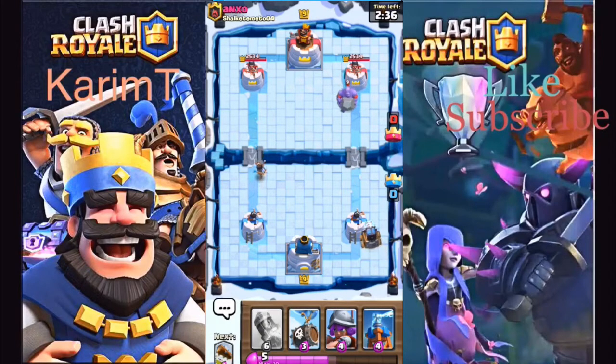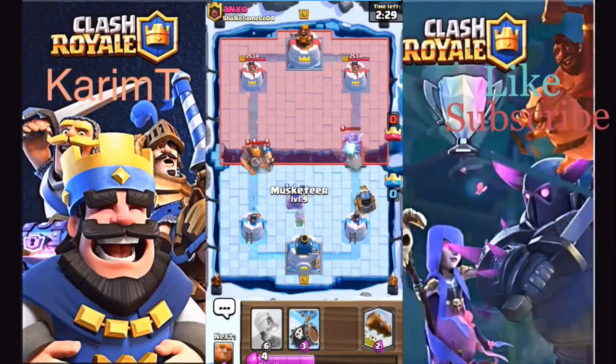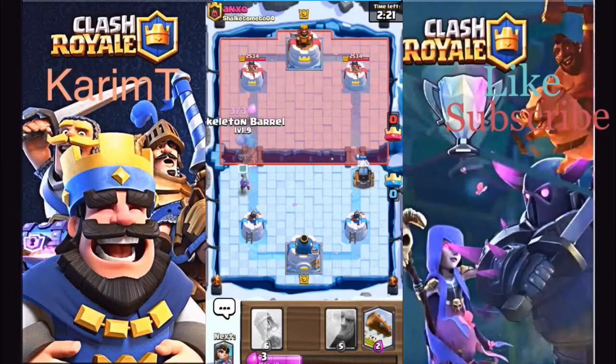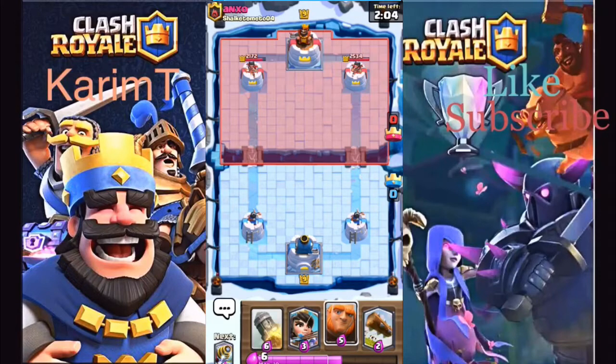Sparky's just gonna do his thing in the back. He has royal giant — that's not the best thing. Take out those bats, come on, live live. Sparky's gonna do money work in the back. Let's see if I can get a skeleton barrel in front of this musky, and I can — sparky — he has to respond to sparky. He has guards, that's not good. If musky lives we're gonna get two shots — one, two — perfect.